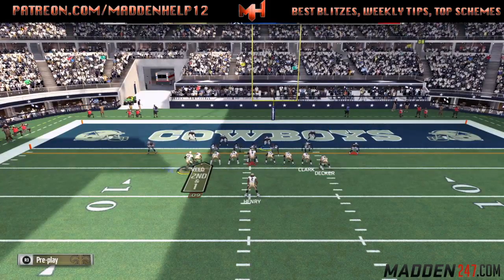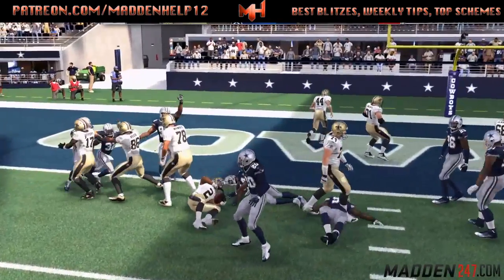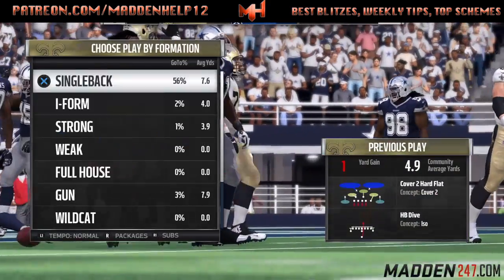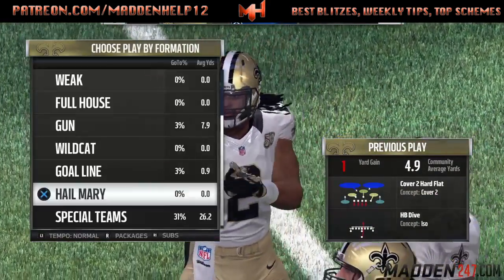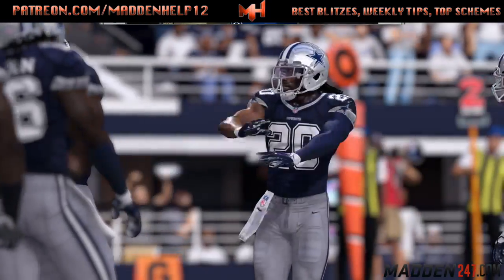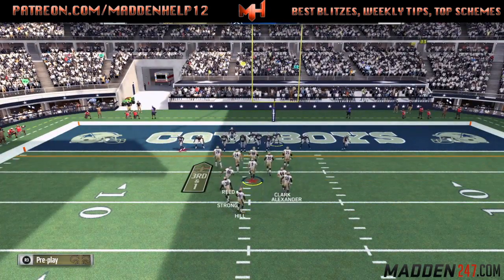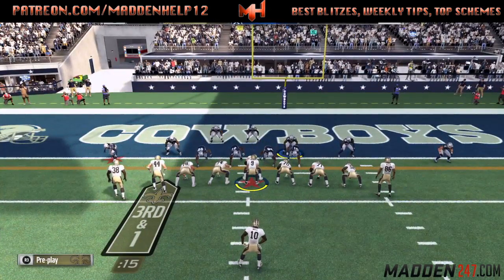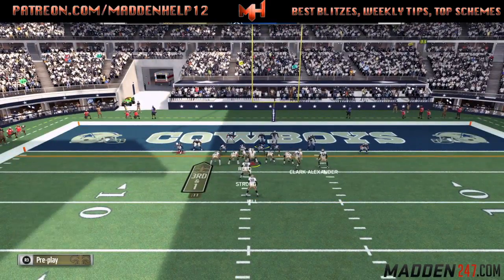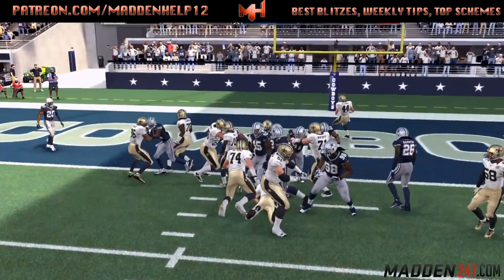You're just going to have to expect block sheds — it's just what it is in Madden 17. You can see he's getting blocked and still makes the tackle, and you can't really do anything about that this year. Brings up third and one. We're going to come out in a QB sneak, audible to Jumbo Heavy to make it look like a regular offense, and then as soon as we want to hike the ball, we're going to reset the play. Everyone moves and we run the quarterback sneak up the middle to try to get the first down — don't get it.